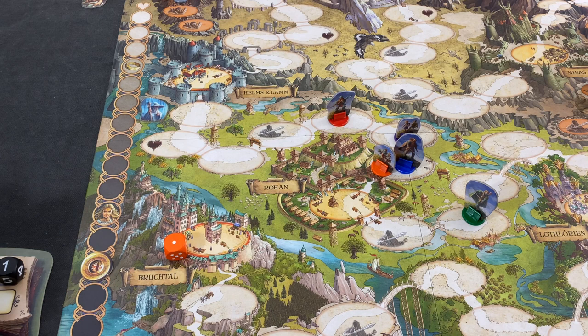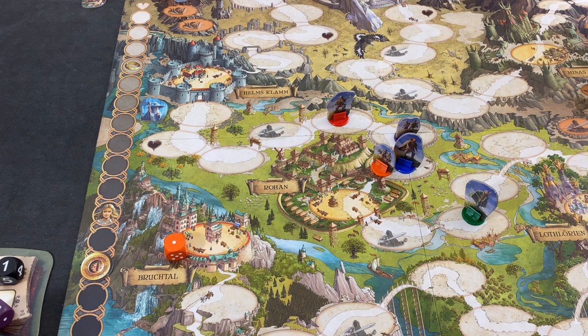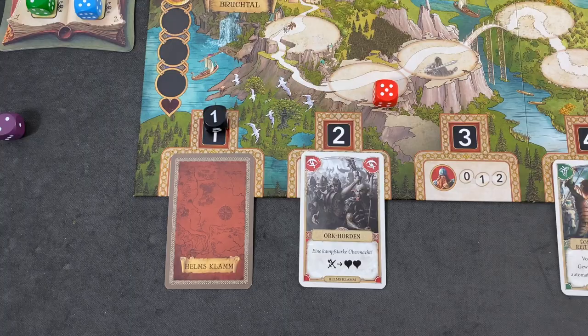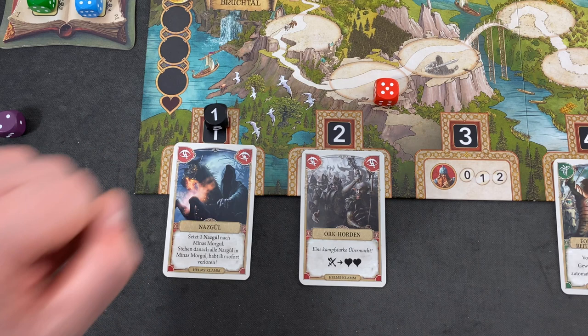We do have Arwen. Maybe we want to use her right now. Let's go with the two — I think I would prefer a Nazgul compared to this. We are moving Aragorn. Let's trigger event one. And it's a Nazgul — of course it's a Nazgul. The card stays here and we're triggering it again.